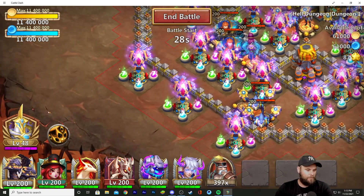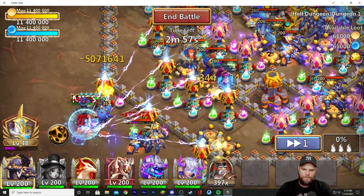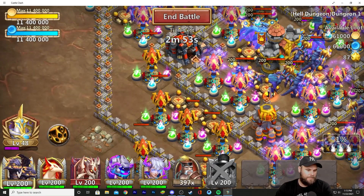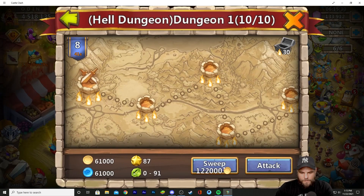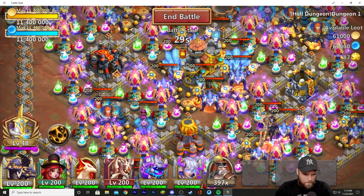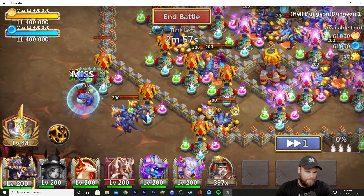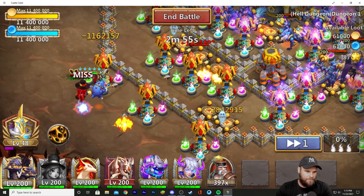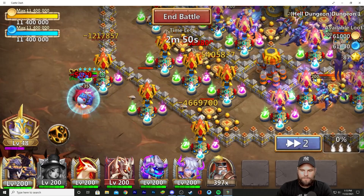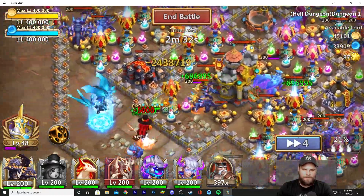I can't zoom out at all, so don't expect that — I can't zoom out on the Windows server. Check her — one-shotting these heroes, Dynamica being one-shot, and then she just dies. That didn't happen earlier. These things happen; I'm not going to cut to just the best scenes, I'm going to give you exactly how I'm going through this. I tested her out to see if it happens, if she manages — and she did, so that's the second time I put it in there.